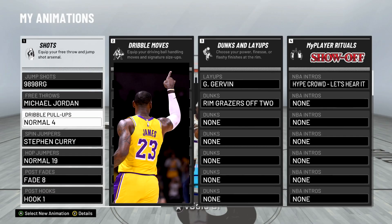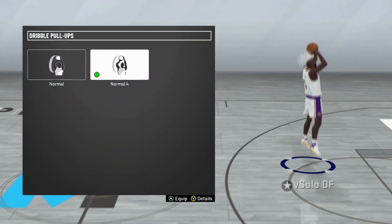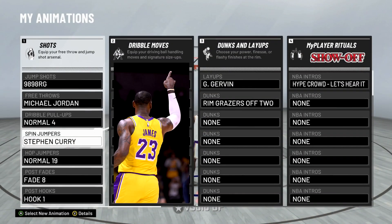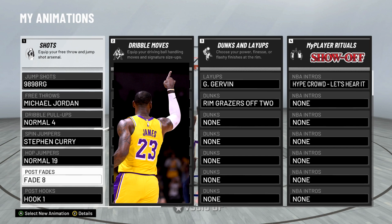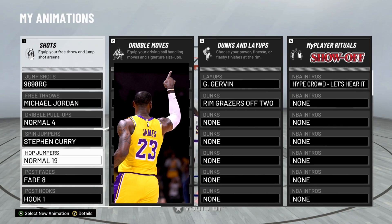If you guys also want my dribble pull-up, I use Normal 4. The other one that's pretty good is Steph Curry, but I use Normal 4. The spin jumper I use is Steph Curry. Hop jumper: Normal 19. Post fades: Fade 8. The rest really don't matter. So if you guys want to throw these on, you can as well.